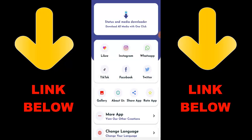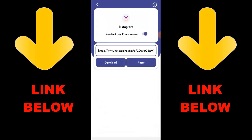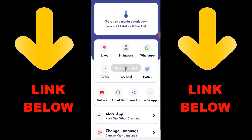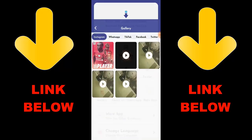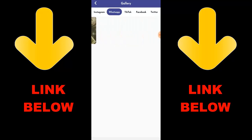Yo, what's up guys — check out this app that is trending, it's called Status Media Downloader. Download all media with one click. You can download any videos or pictures from any social media — Instagram, WhatsApp, TikTok, Facebook, and Twitter — all in one click. Just download the app, copy the link, paste it in the app, and download whatever you want. It's gonna be cool. That's it guys — it's called Status Media Downloader, download everything you want in just one click.